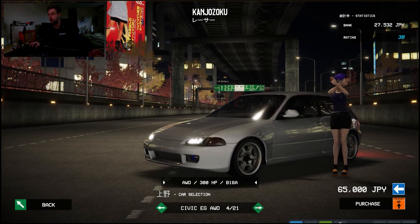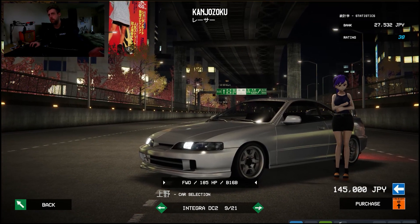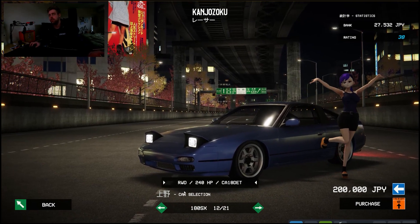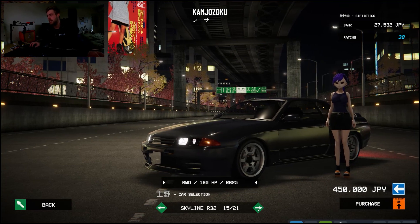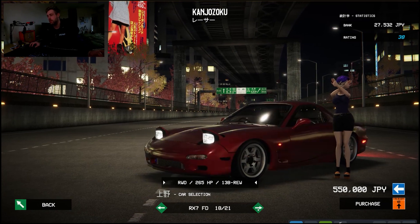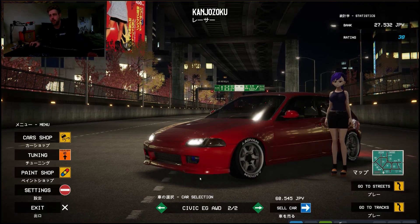You've got EGs with B16s, an all-wheel drive one which is what I've purchased, MX5s, EK with B16s, 86s, Integra — Japanese Integras with B16s, not B18s for some reason — SR20 S13, CA S13 which for some reason has more horsepower than the SR20, not sure why. Then there's a Fairlady, R32 GDST, R32 with an RB25, 34, 25, FC, FD, GTR, another GTR, and Supra. So there's not many cars — you've got 21 to pick from.